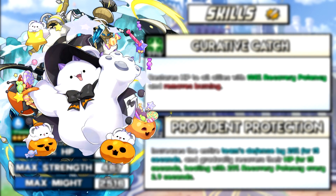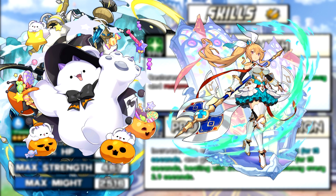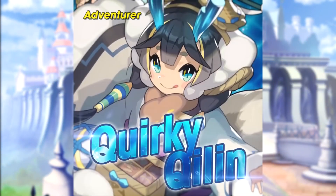Recently there have been lots of new units that have made it easier for Thaniel. Halloween Meridimus greatly assisted with Thaniel's rotations, giving him enough skill haste to get one more heal off during the early volcano phase. Then just recently we got Gala Elsan, who has a skill 2 that gains 25% flame res, which greatly helps with reducing damage.